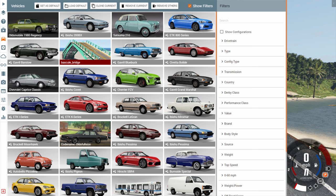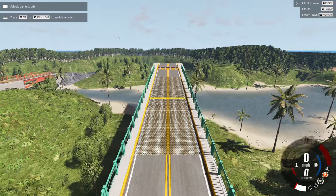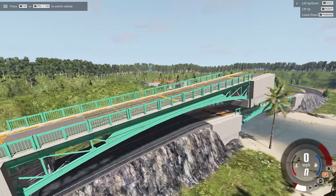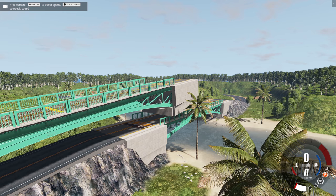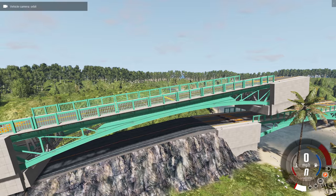If we go to the vehicle selector, we have a thing called the Bascule Bridge, and we have two options: the single leaf and the double leaf. We can spawn those up wherever we want on a map, or a much simpler solution is to load up the map called Gibson Straight, which has the bridges already placed perfectly so you don't need to edit any maps to enjoy this mod.